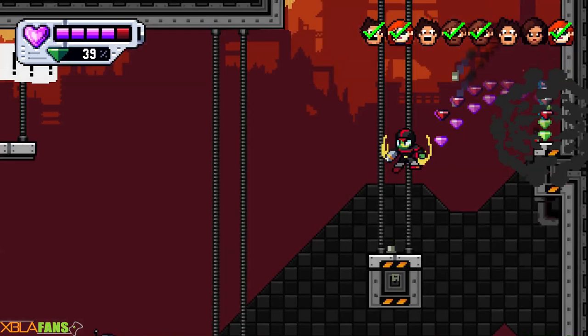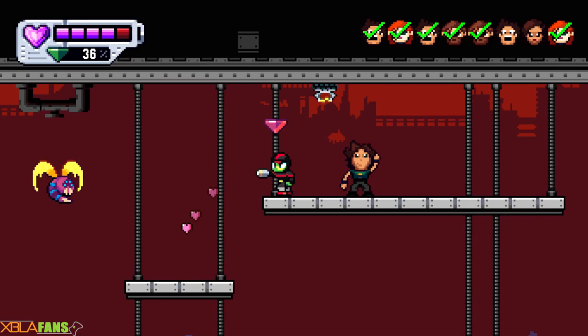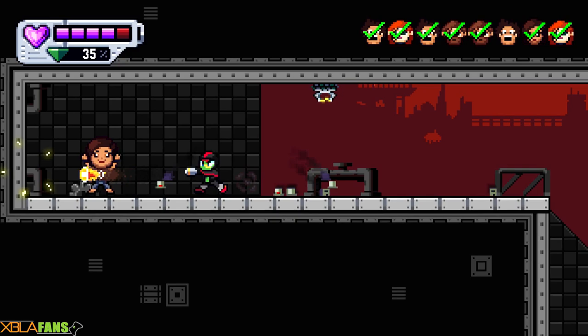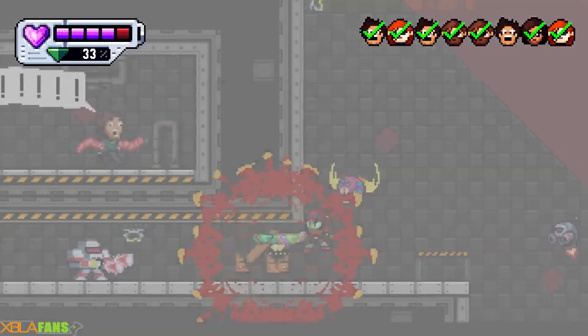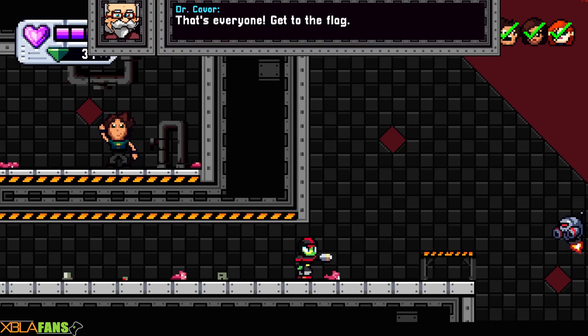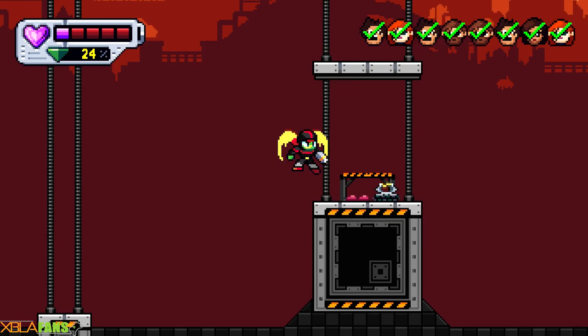Some enemies also hit way harder than other enemies. At the end of a level, don't worry about having full health because they just give it all back to you before the boss. I haven't actually died at all, and the most health damage I've taken was on purpose because it's an achievement. I bet this last person is all the way down here.